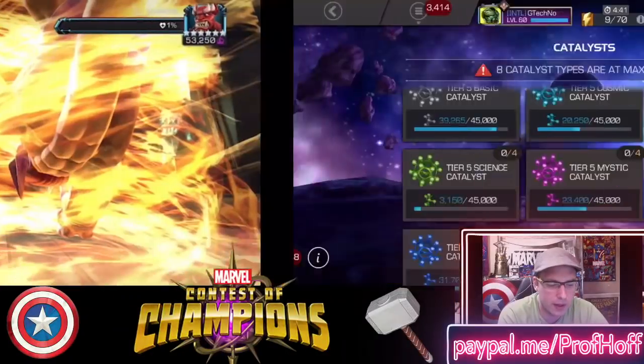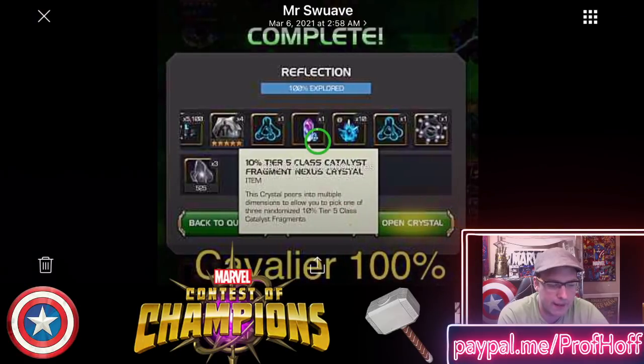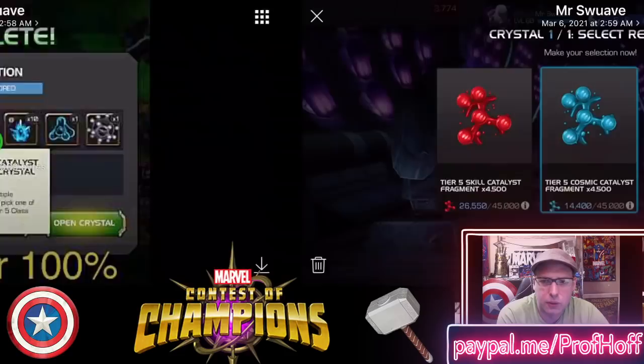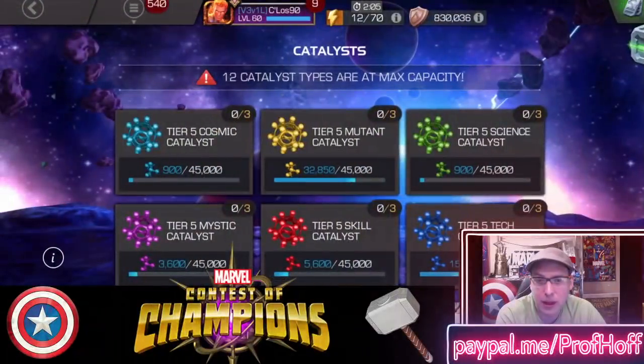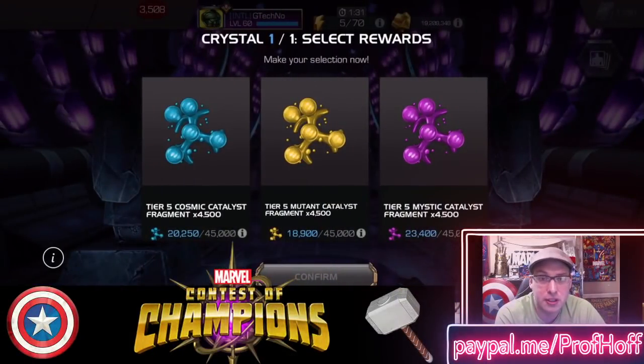So we've got one terrible RNG and one incredible RNG. And then fellow YouTuber, my friend Mr. Suave — I believe he was going to try to get a tech upgrade for his Ghost. He's looking for it and he has Cosmic selected, so something tells me he doesn't care about Science because it's 4,500 — he could totally form a tier 5 Science catalyst. It literally says 'catalyst awaits,' but he's probably like, 'Nah, I'm not forming that, I'd rather save for Corvus.'